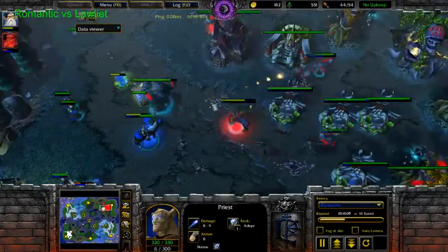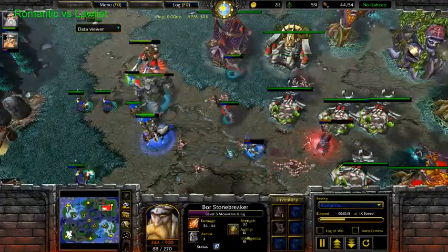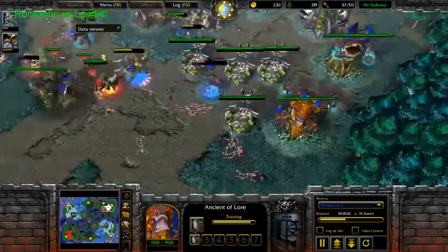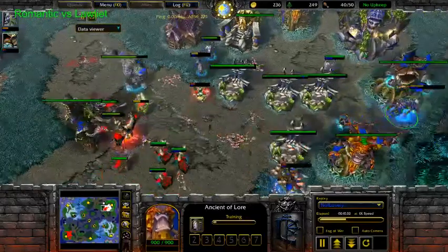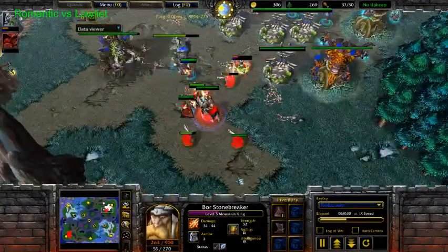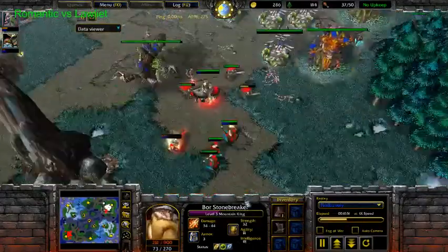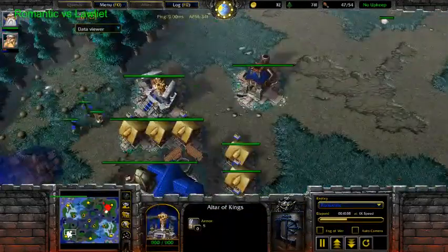But there's one Mountain Giant already. I feel like Romantic needs to get a Hero kill, or slowly but surely he's gonna lose the fight. Especially since — he's getting more Dryads. Why isn't he getting another Mountain King? Feels like he doesn't have the time. Mountain King doesn't have mana yet. Ancient of War is helping. What is he doing? He's producing more Rifles. He's going Tier 3, getting a Lumber Mill.